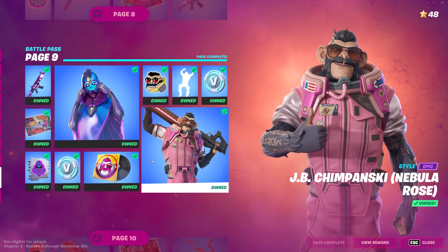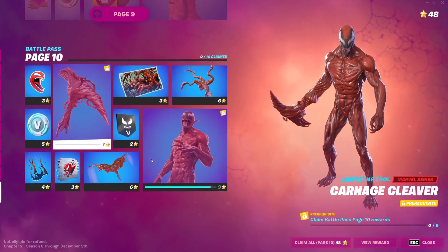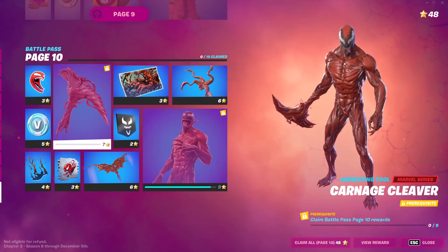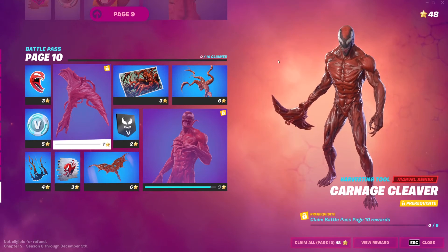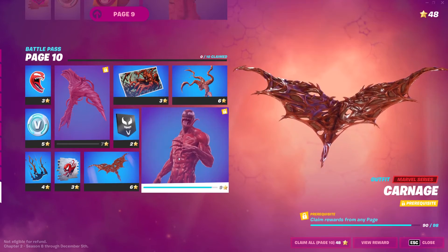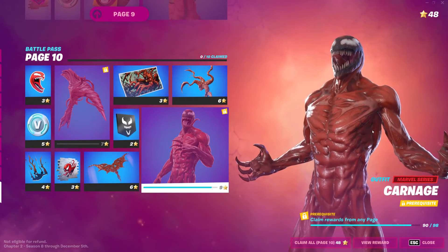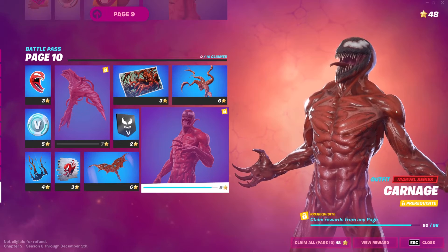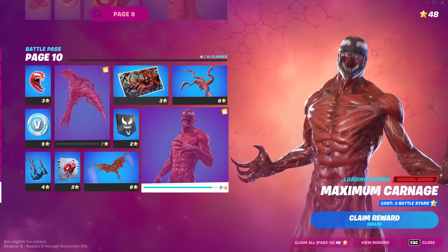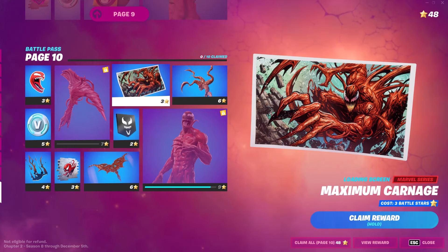And the final page - Carnage! Carnage is in the game. That looks just like the Venom skin - the pickaxe is the same, the back bling is the same. But this is a little bit not as fat - the Venom skin is so much fatter and has different selectable styles. That's the only Marvel Series skin. What happened in the mouth? He looks scary.